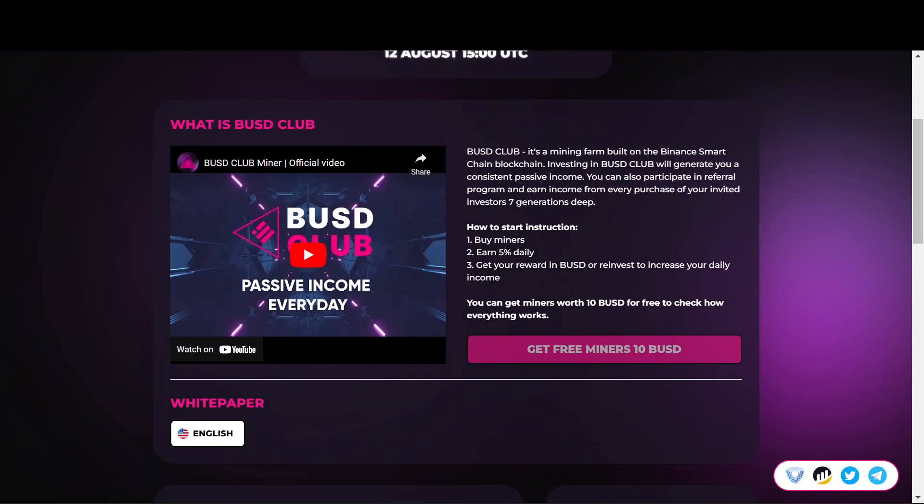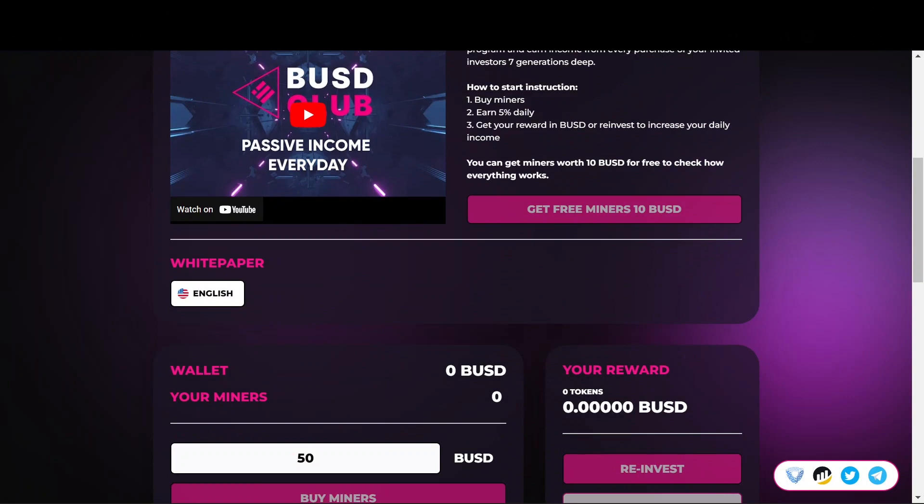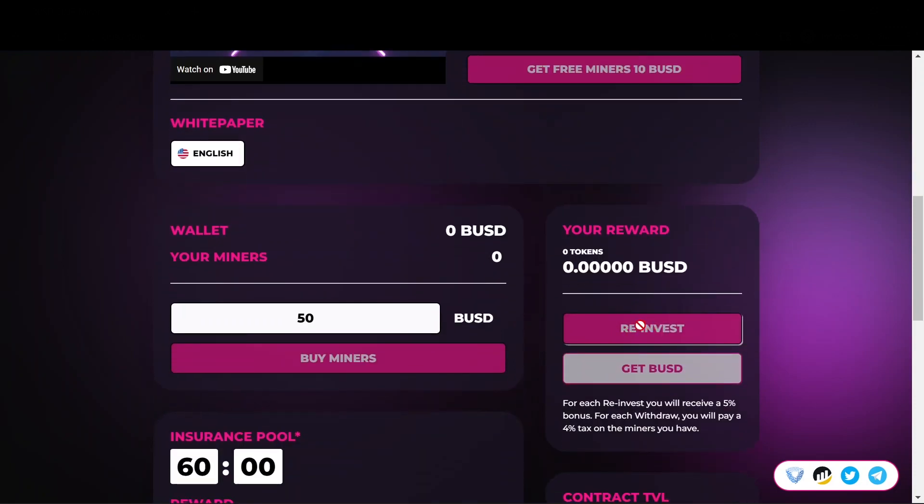BUSD Club is a mining farm built on the Binance Smart Chain. With this one you can earn up to 5% daily, and if you're familiar with these types of projects, this 5% is based a lot on how well you follow the 6 to 1 rule, which is compounding or reinvesting six days out of the week once a day, and then one day a week selling or taking profits and sending your rewards to your wallet.